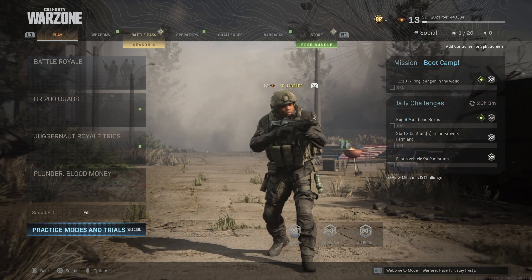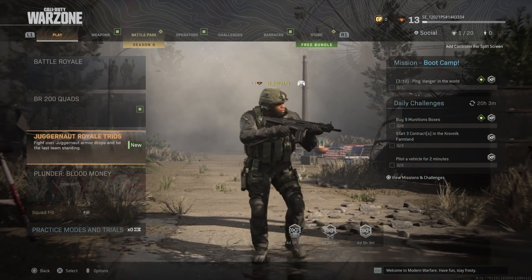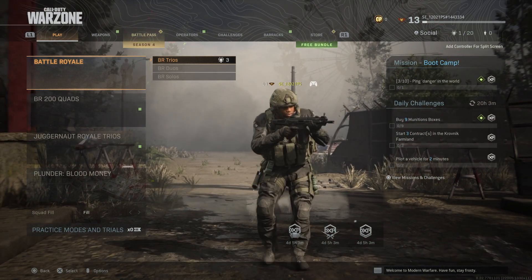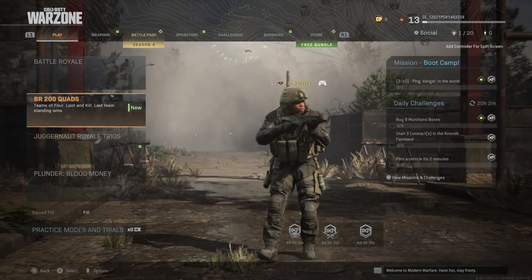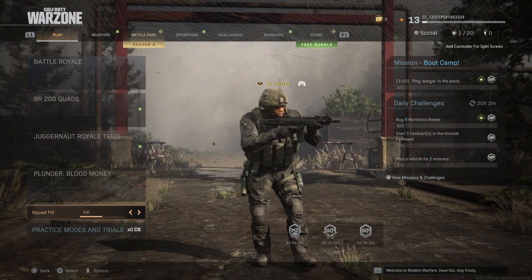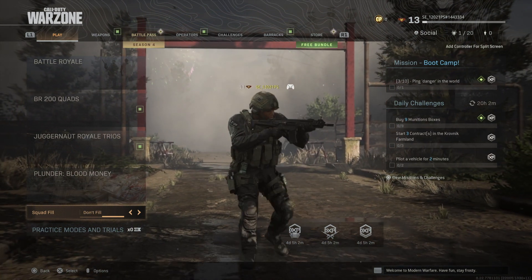The Warzone game modes available in the menu often change to accommodate temporary modes, but the Battle Royale mode is a constant feature, often offering solo, trio and quad squad options. At the menu you can pick to load up either a solo, trio or quad match. As standard, in team matches the game will auto-fill your team to make it 3 or 4, depending on whether you choose trios or quads. If you don't want your squad to fill with people outside invited friends, select 'Don't Fill' in the squad fill option.